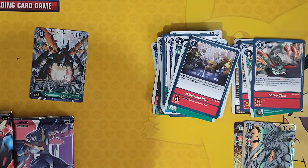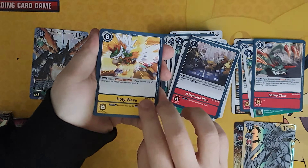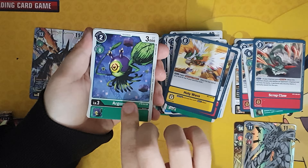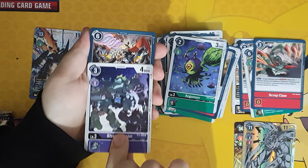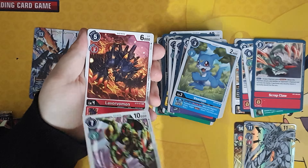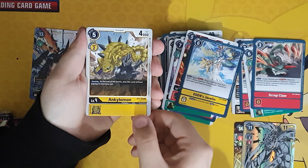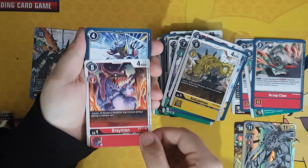Fifth pack — we'll be halfway through this video. Holy Wave starting off, another Argomon, Shamanmon, Positron Laser, another V-mon, Jaw B mon, Larvaromon, Eden's Javelin, Ankylo mon, Grey mon — look at those — Grace Cross Freezer which is a rare, and another foil this time.